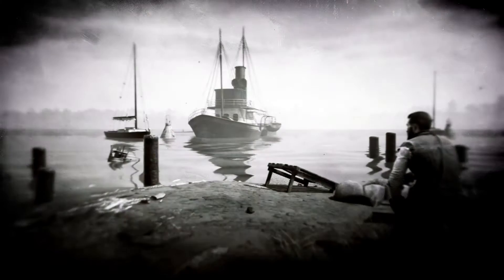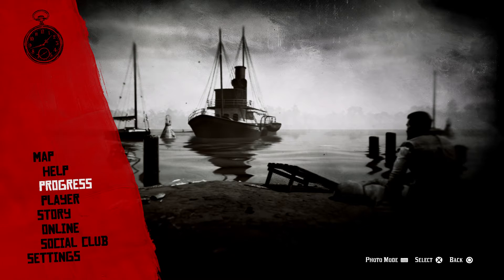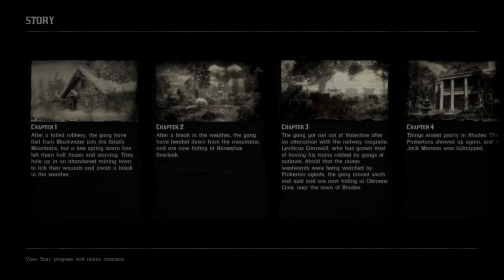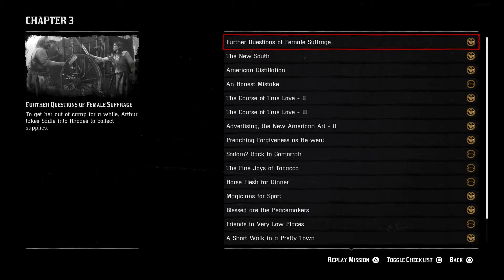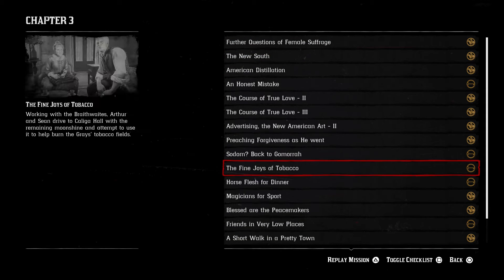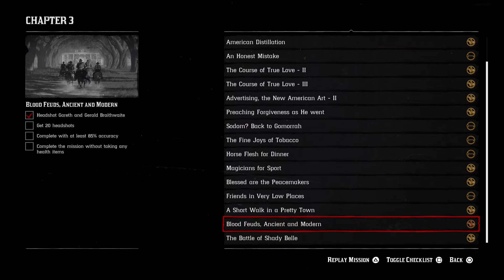Yesterday I played off camera and did three missions that got gold, so I'll show you the missions. In chapter three I saved Trelawney - did that first try gold. 'A Short Walk in a Pretty Town' I did gold as well. The only mission in chapter three that's not gold is the Braithwaite Manor one, which we're doing today. This will be my first full chapter that's all gold because chapter one has like two that aren't gold and chapter two has like four.